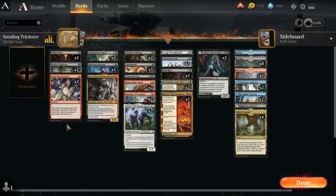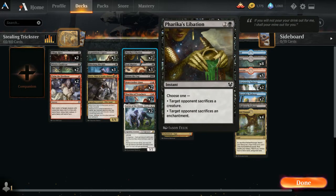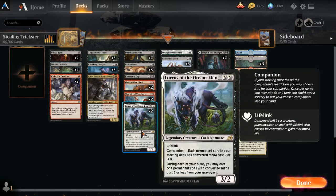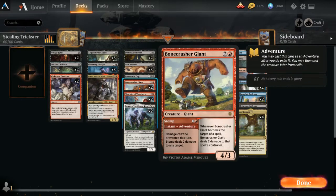We have a Poison the Cup in here, and we have two Farika's Libation. Excellent things. A little regeneration with Lurrus — we have two in here, so we can bring these guys back. We do have two Bonecrusher Giants, so we can use its instant two-drop to damage any target, and it's a good creature.